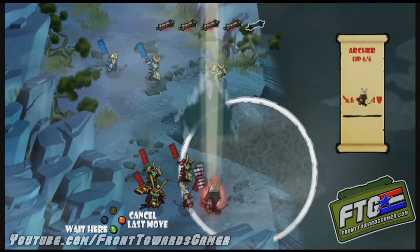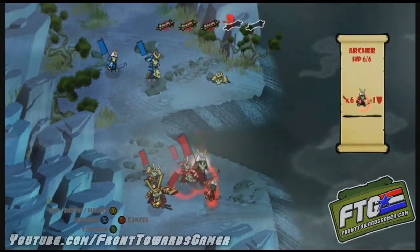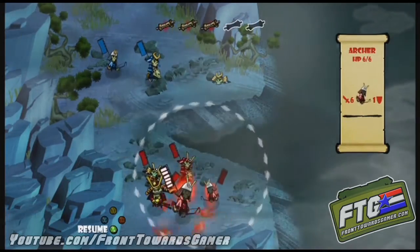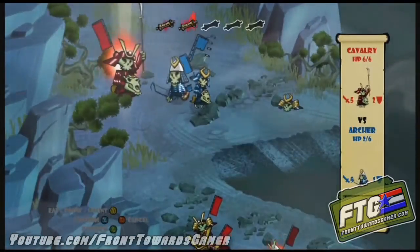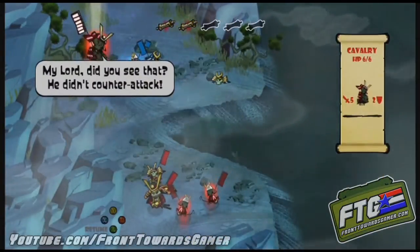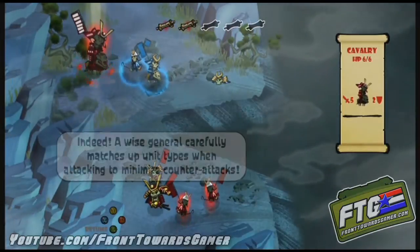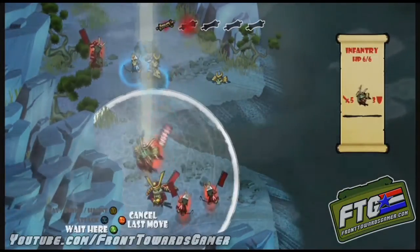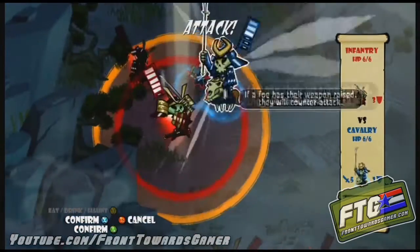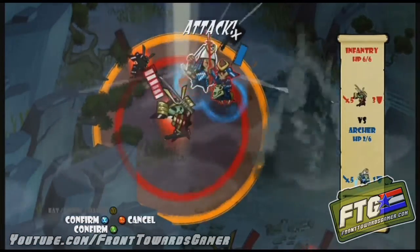They do have an archer, so use your archers to take out that footman, although you probably could have gone with the cavalryman — that probably would have made a little more sense. But cavalry are much more able to engage. You'll see what I do here in a minute.